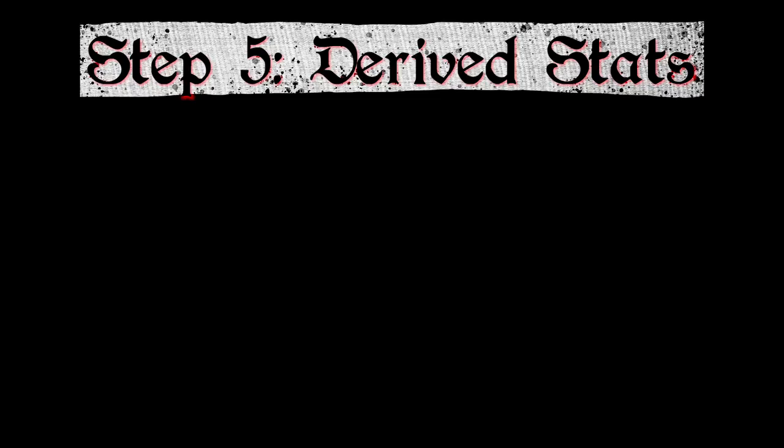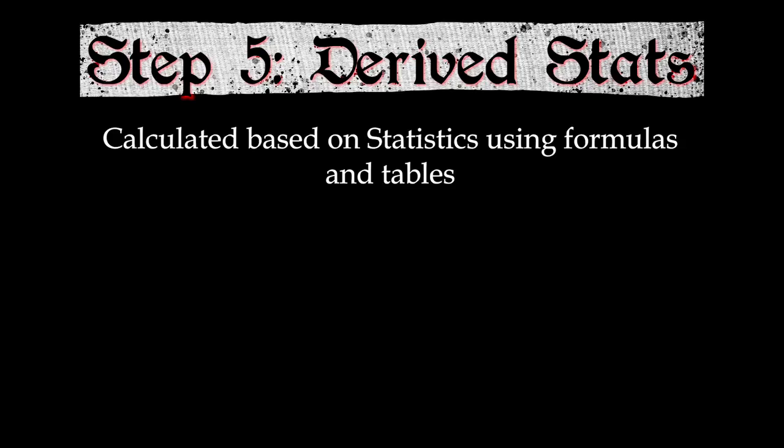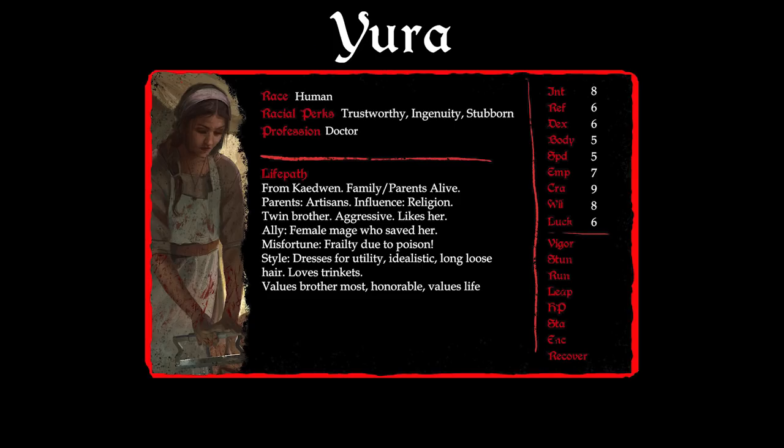There are several statistics which are important but not bought with points — these are known as derived statistics, determined using the formulas and tables on pages 47 and 48. Vigor is set by profession and determines how much magic a magic user can cast without taking physical damage; as a Doctor, Yura's vigor is zero. Stun is Body plus Will divided by two — Yura's stun is 6. Run is Speed times three: 15 for Yura. Leap is Run divided by five: 3. Health points are figured from a chart; normally Yura would have 30, but because she was poisoned as a child she has 25 instead. Her Stamina is 30, Encumbrance is 50 kilos, and Recovery is 6.